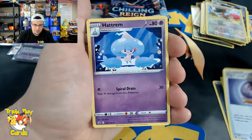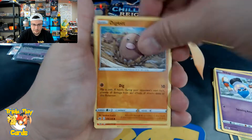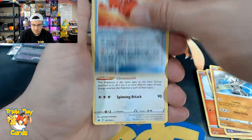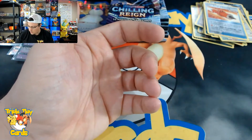Fog Crystal, Hatterene, Inkay, Diglett, Scorbunny, Shuppet, Kubfu, Scroll of Piercing, and a Kecleon non-holo rare.